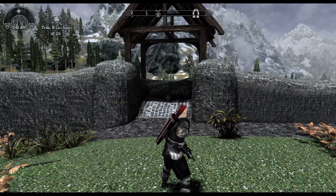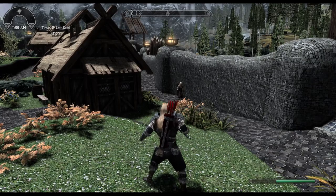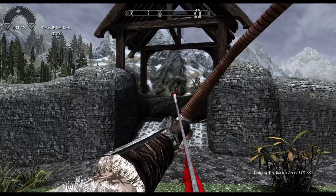Now, I said we would talk about weapons. When I said faster than vanilla weapons, I meant that. Both the sword and the greatsword swing three times faster than vanilla weapons. Depending on how well you improve them, you can cut through the bad guys fairly quickly. The bow itself is also faster than a vanilla bow, so you can turn your targets into pin cushions easily.